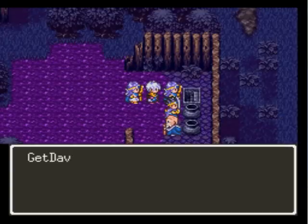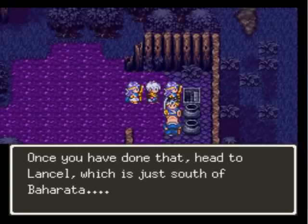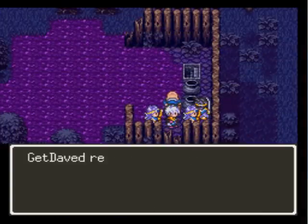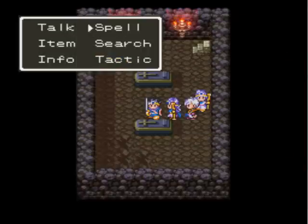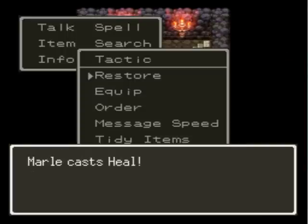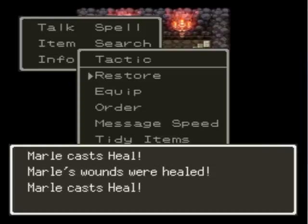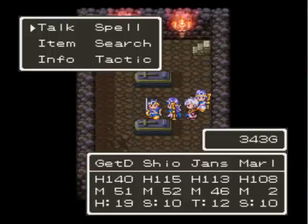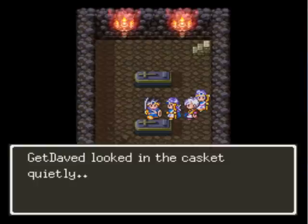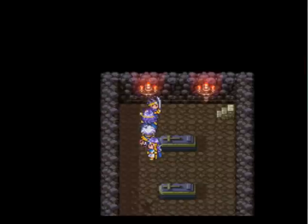Jump in. There's one treasure chest - there might be more down here. I almost killed my party members with poisoning. I'm not terribly concerned with MP conservation, so we'll just do it this way. It is often not the most efficient to heal your character using this shortcut. Marl's out of HP. Life nut - fantabulous.